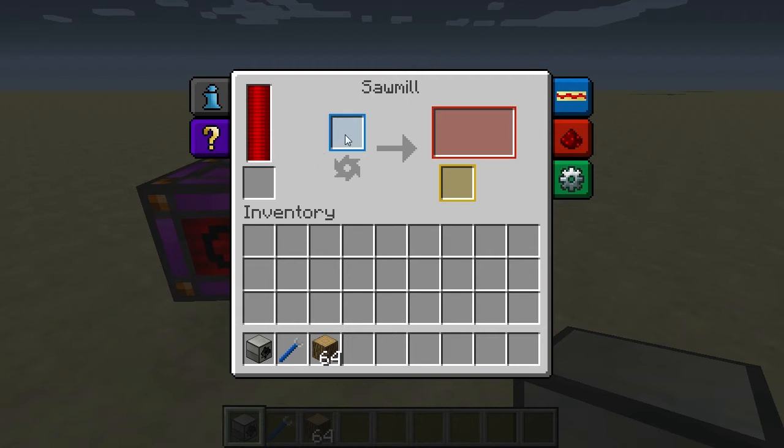Over here we have the input slot where you input items of many types, and then it will output in one of these two slots. You also get a bonus output in this slot here. The input in this bonus slot is either extra or conditional — for example, there can be a certain chance of outputting an item into this slot for a specific input, but by default the main output goes in the two slots up here.